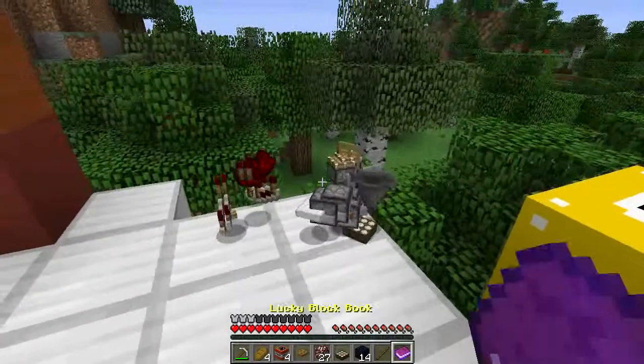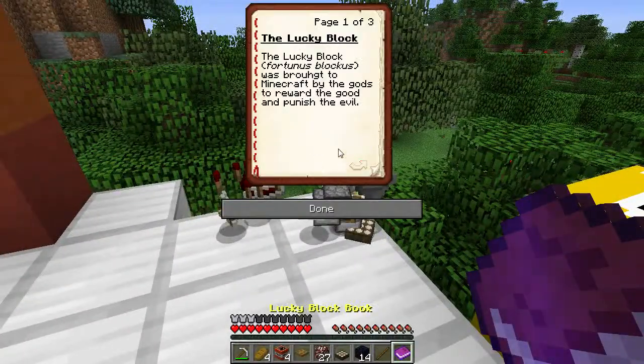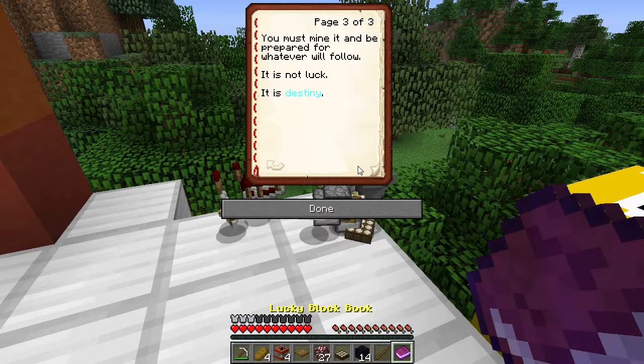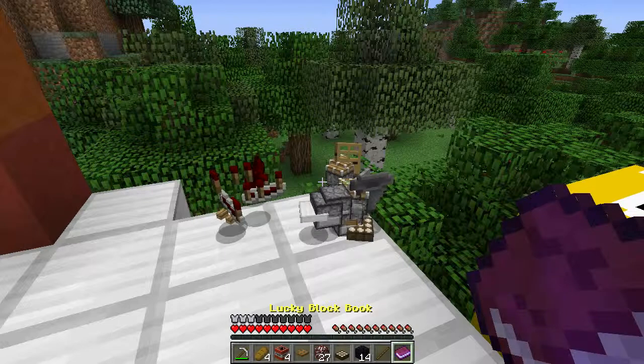Lucky block, Fortunus blockus — brought to Minecraft by the gods to reward the good and punish the evil. The player's true self will be revealed after mining the block. Some fear it, and others have been made rich by it. We must mine it and be prepared for whatever will follow. It's not luck — it is destiny. And I don't believe in that crap.